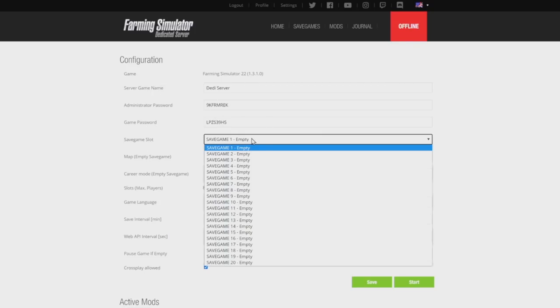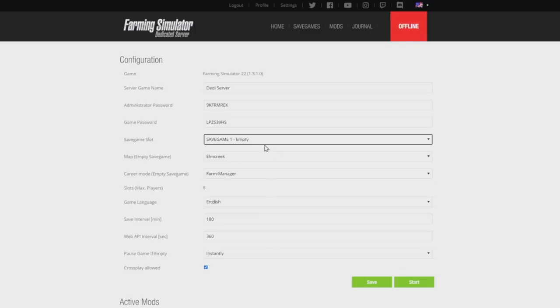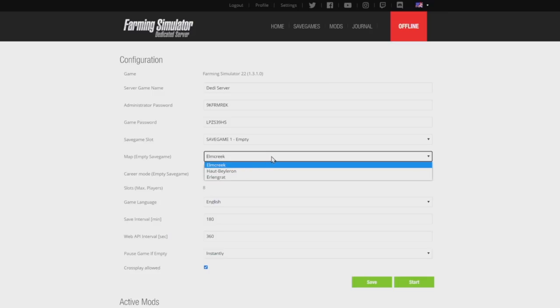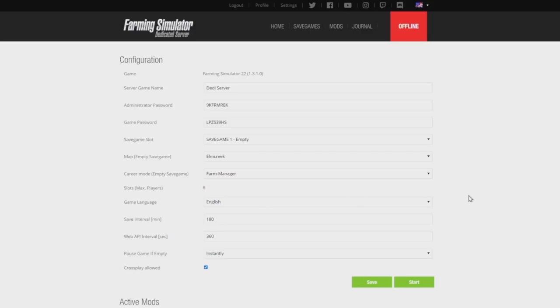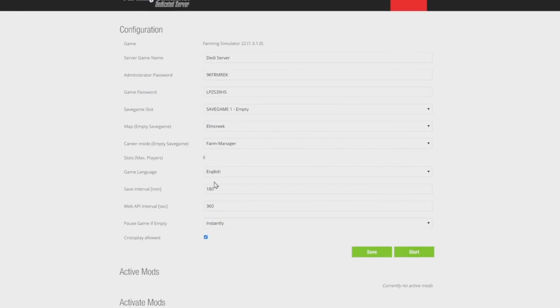Once you're into the web interface you'll see this page. You've got your server name, administration password, and game password — that's how people join. You've got 20 different save game slots you can change up, plus the three base game maps. If you add a map as a mod you can go from there as well. You can set creation mode to farm manager or start from scratch. Set your save interval — I like to make it about 15 minutes. And the big one: Cross Play Allowed — yes, make sure that's selected.